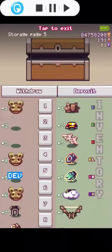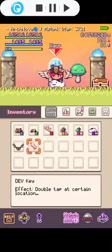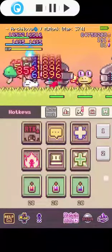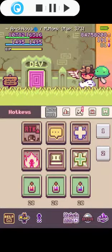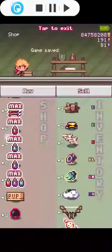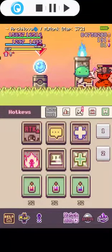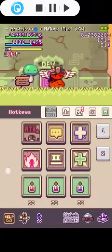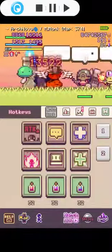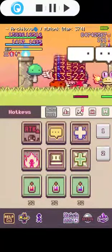First things first, we need to get the dev key. To get it we must go to map 387. You'll have to go through a lot of tough enemies. Turn on war cry, then frenzy mode, then auto cast, and then activate silence. Every time you attack you silence the enemy, which prevents them from using skills while you attack — this makes runs much easier.